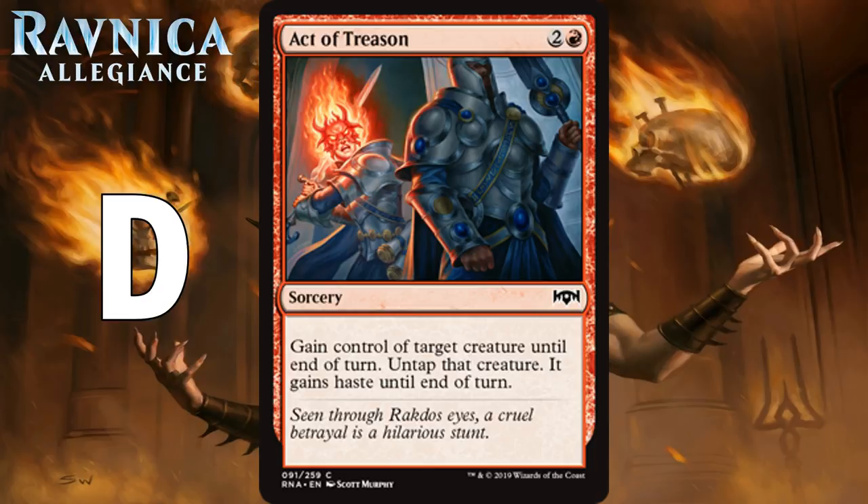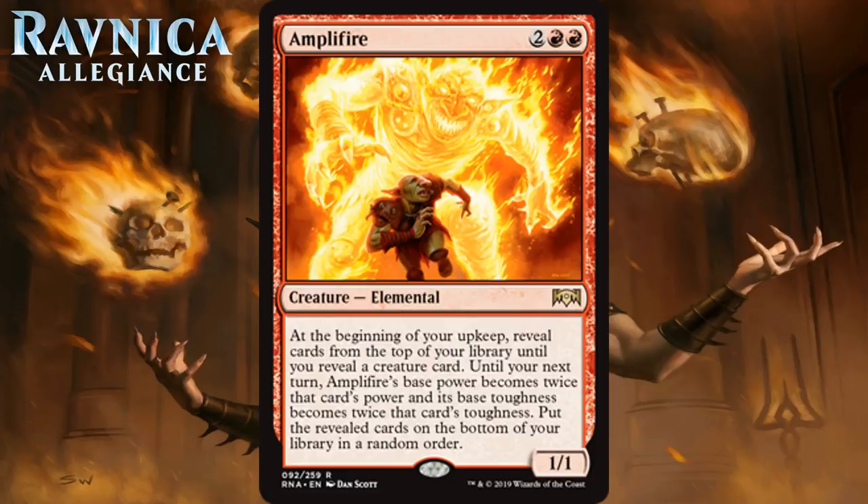Next up we have Amplifier, which for two generic and two red is a 1-1 elemental at rare. At the beginning of your upkeep, reveal cards from the top of your library until you reveal a creature card. Until your next turn, Amplifier's base power becomes twice that card's power and its base toughness becomes twice that card's toughness. Put the revealed card on the bottom of your library in random order.